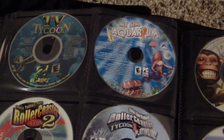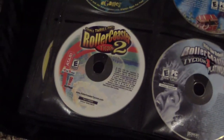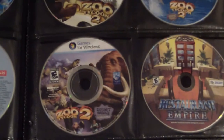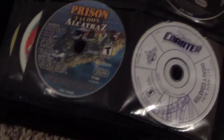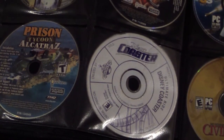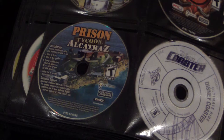My Sim Aquarium — you can make your own aquariums and even make them your screensaver, which is kind of cool. RollerCoaster Tycoon 2 Deluxe and RollerCoaster Tycoon 3 Platinum, which you saw the boxed version of earlier. My Zoo Tycoon 2 games. Restaurant Empire, made by the same people as Hotel Giant, and Hotel Giant 2. Prison Tycoon — as you can see I was a bit obsessed with Tycoon games back then, and I still am today, though I've mostly moved on to Sims games.